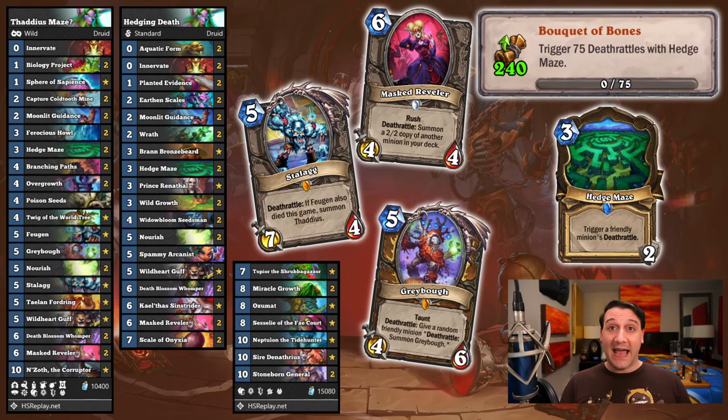With only 2 durability per location and no reliable way to get extra copies of Hedge Maze aside from getting lucky with Moonlit Guidance, triggering 75 Deathrattles with Hedge Maze does take a while. You could just slap a bunch of cheap Deathrattle minions that draw into a deck with the mazes, but we decided to build some fun decks to make the grind more pleasant. There are a number of low rolls from the Masked Reveler in both decks, but we wanted to ensure progress with the Hedge Maze each time. There are really fun high rolls too — it's been a while since we used Stalag and Fugen to flood the board with 11/11 Thaddeuses, and Grey Bough is stupidly fun. Enjoy trapping opponents within an endless maze of Deathrattles.